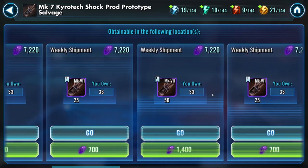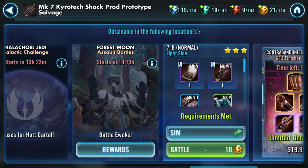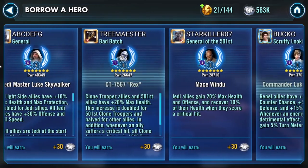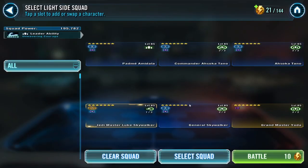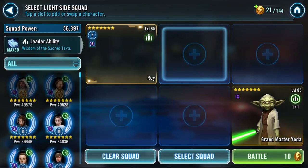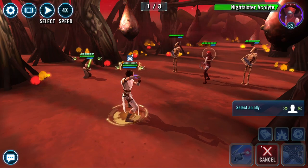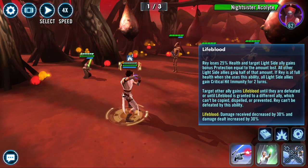Battle - Yoda's there just for show. Give me the worst ally possible, bring him. Give me Rey. Battle, let's go - we don't care. Yoda's just there for show, I've tried to make this as uneventful for him as possible. Alright, let's start: Rey loses her turn, obviously. Target ally gains lifeblood - we can do it to ourselves. All other allies gain half. Restoring to full health, all light side allies gain critical hit immunity - that's why you do this twice to start.